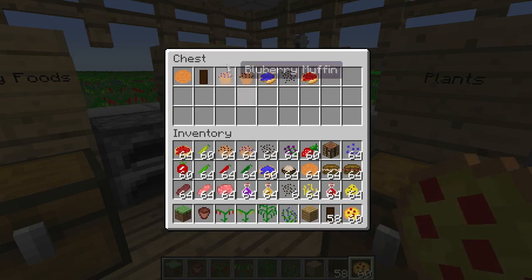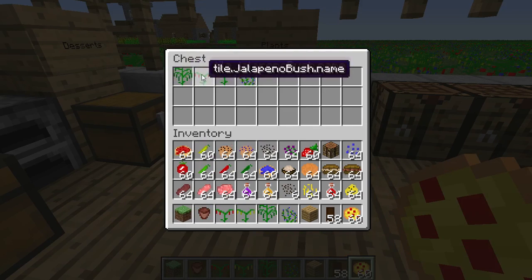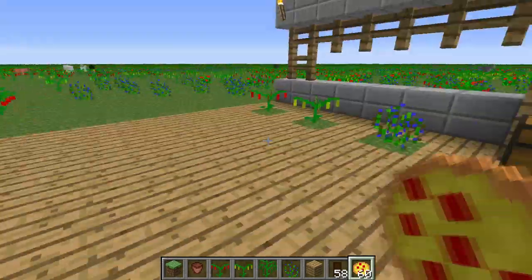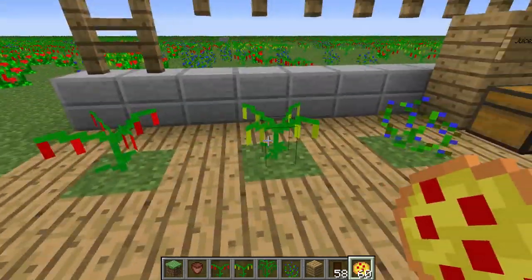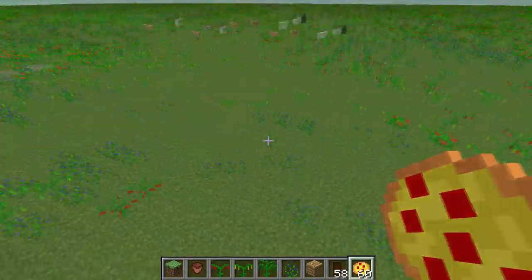Now onto the plants. This is just the original bean plant, this is the jalapeño bush, the banana pepper bush, and the blueberry bush. As you can see here I've got a little model of all of them right here.